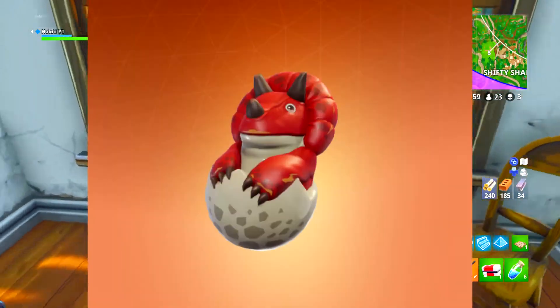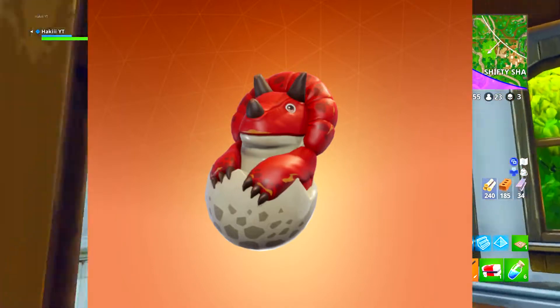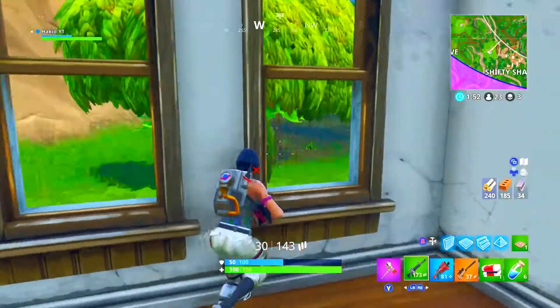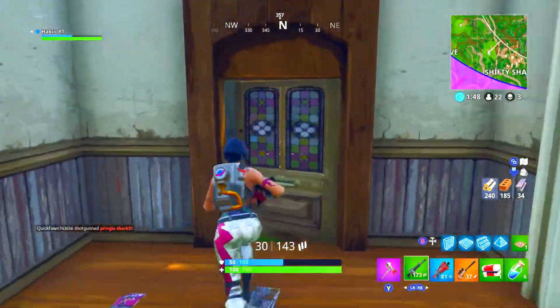At number 4 is the Hatchling back bling. I'm not sure if it's released yet — maybe it is, but I haven't seen it in the store too much. Pretty much it's like a dinosaur hatching from an egg, and I think it looks really cool.